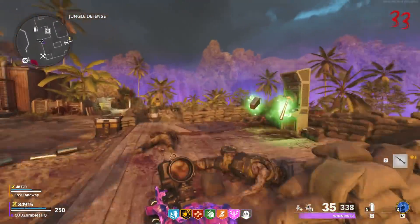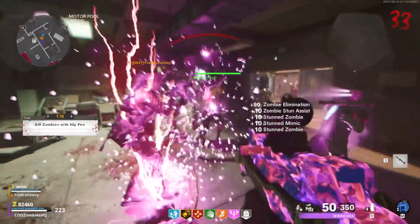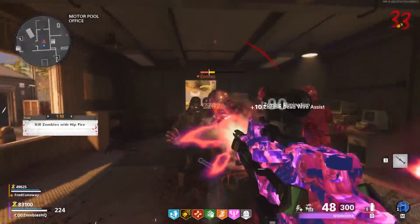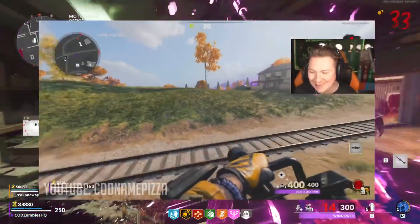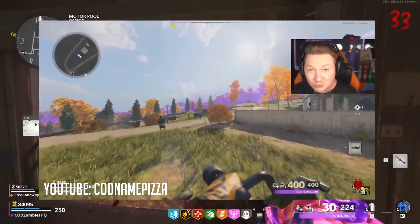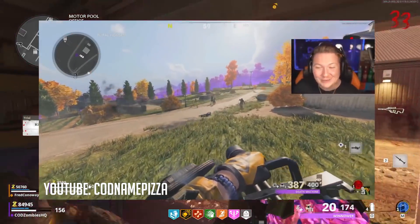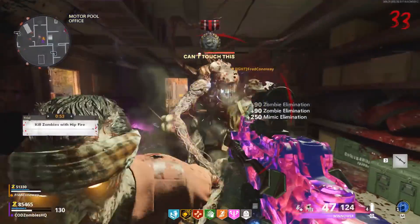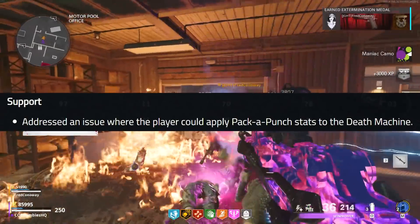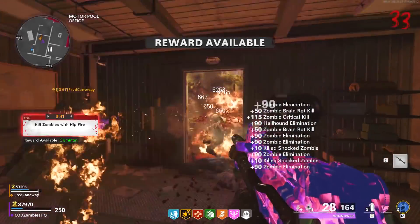Next up, it was bound to happen eventually. A few weeks ago, fellow zombies YouTuber Codename Pizza featured on his series Mythbusting Mondays that you were actually able to pack-a-punch and apply an alternate ammo type to the Death Machine scorestreak here in Cold War Zombies. It didn't really give you a massive advantage to your Death Machine, but it was an awesome thing we obviously could never do before, so it was just cool that it was in the game. Well, Treyarch noticed this and went: nope, not gonna happen. In this update, Treyarch says they've addressed an issue where the player could apply pack-a-punch stats to the Death Machine. So the ability to pack the Death Machine is now gone.